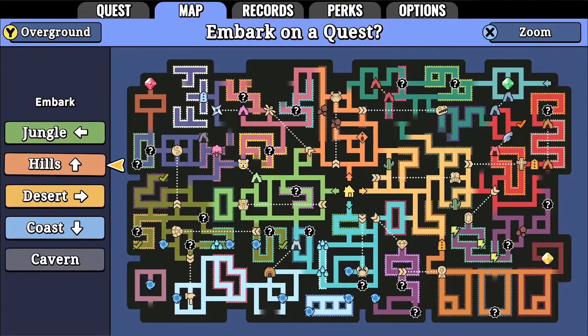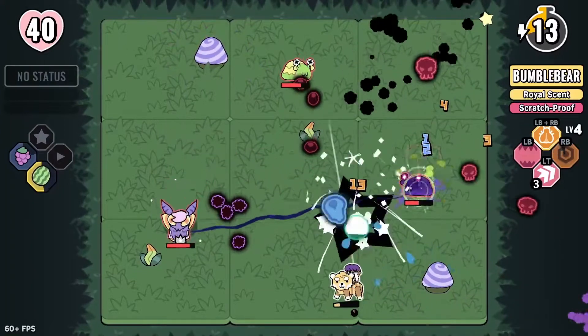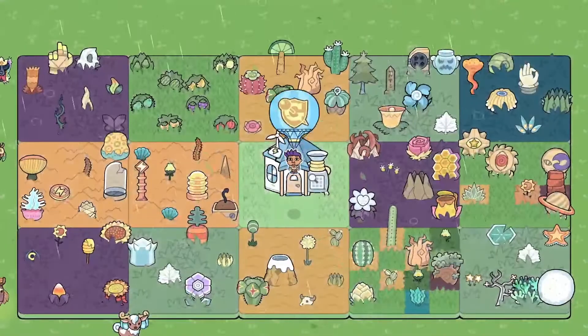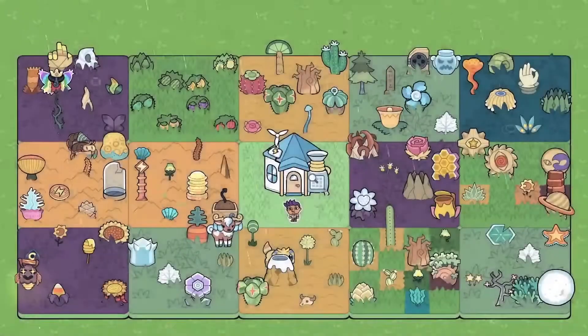Patchlantis is split up into 12 different zones, each containing unique monsters and plant life. You can use your arsenal of gadgets to send anything you find out in the world back to your base camp. Organize it as you'd like, and give your monster collection a nice home to live in.